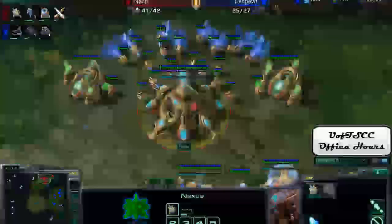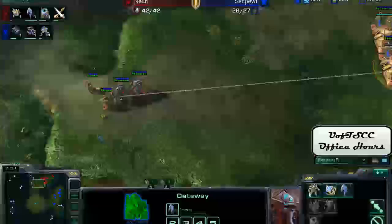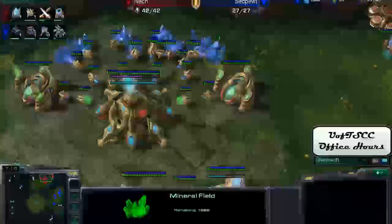You've just got to look at this and figure it out, because having so much gas and not being able to use it is just very inefficient. As you can see on his Forge, he's already got the +1 ground weapons upgrading and +1 shields queued up — you shouldn't have upgrades queued at 7 minutes into the game.